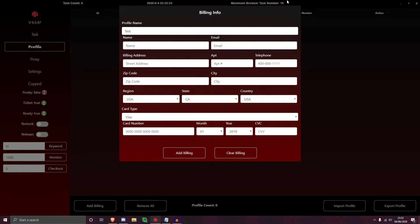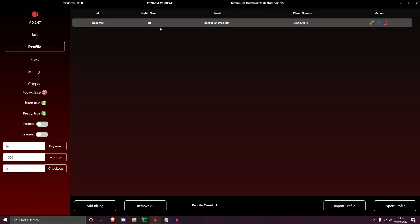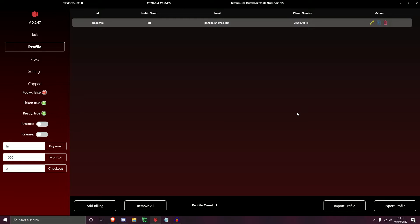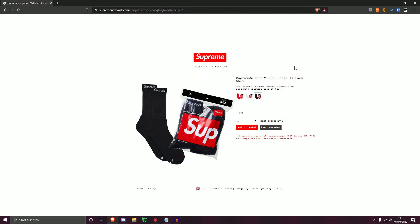Make sure you spend time filling out your billing information correctly, otherwise you won't be successful at checkout. Once complete, hit Add Billing to save the profile — or Clear Billing to reset the form. The saved profile shows its ID, profile name, email, and phone number. From the Actions column you can edit the profile (pen icon), duplicate it, or delete it using the trash bin button.